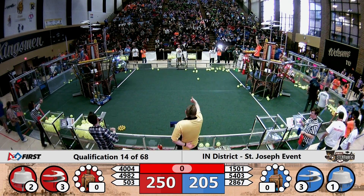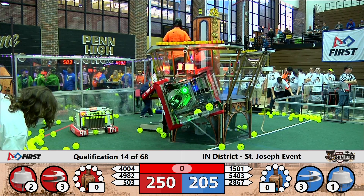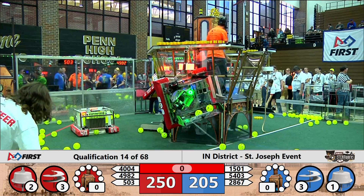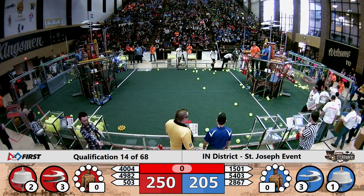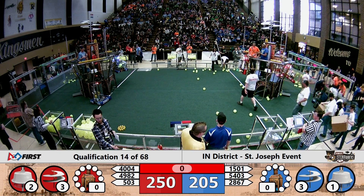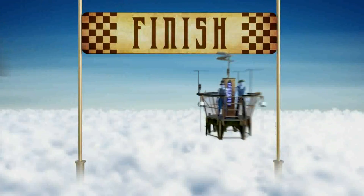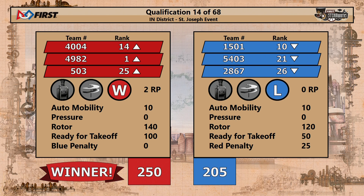Two Red Alliance robots for 100 points and one for Blue for 50 points of end game score. That last-minute Frog Force outburst appears to have swung the match. Let's see if it applies to the official score — and indeed it will. The Red Alliance wins 250 to 205.